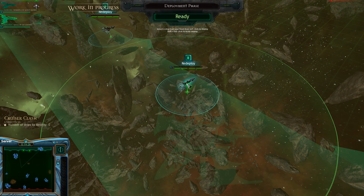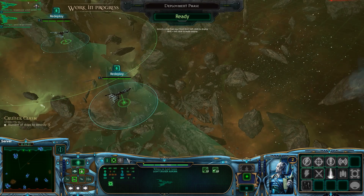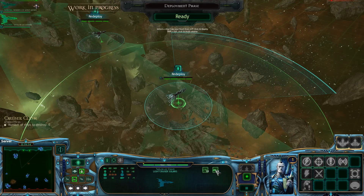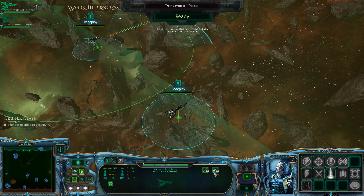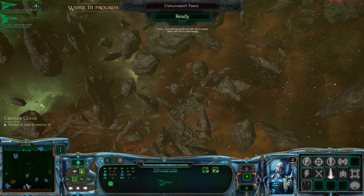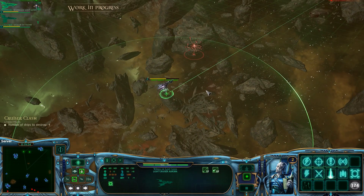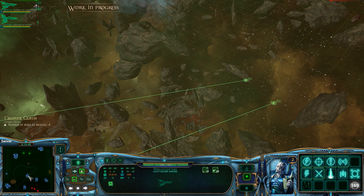Right now, our holofields are at zero because I'm not moving. Again, you want to keep on moving with this faction — that's all you really want to do. Our guns only go to about 6k range, so this is actually the farthest we can go, besides the launch bays. Our escort ships are a little bit too expensive, so we couldn't bring them along, which kind of sucks, but that's alright.